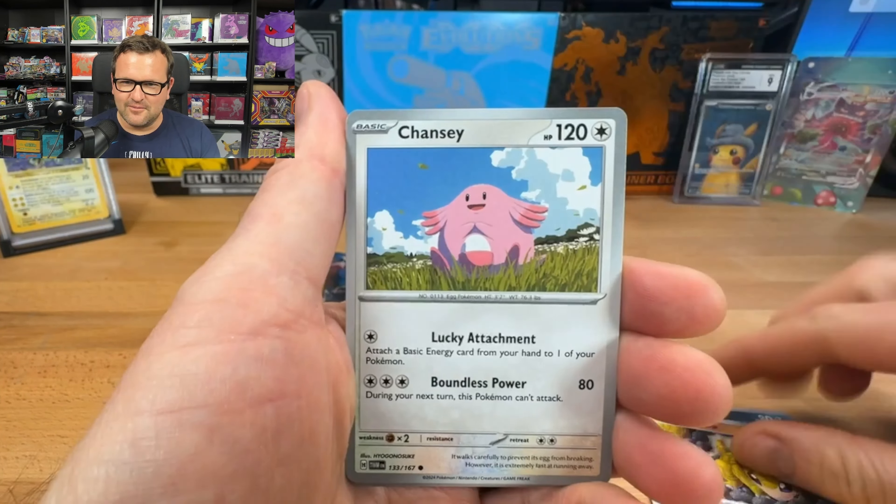We got Lawnmower, Leafeon, Brute Bonnet, Polliwag, Arcanine — so we end with two pulls. I think this is the third booster box we've opened so far. I know it hasn't been out that long, but to not pull a normal card is a little odd at this point.